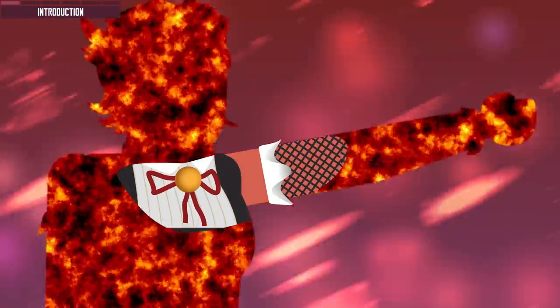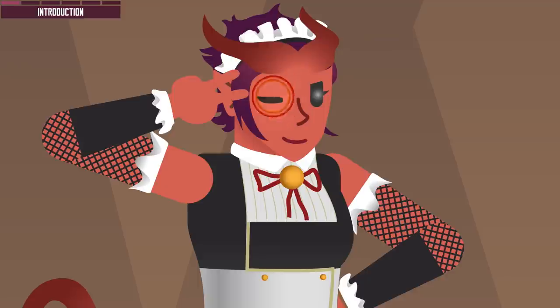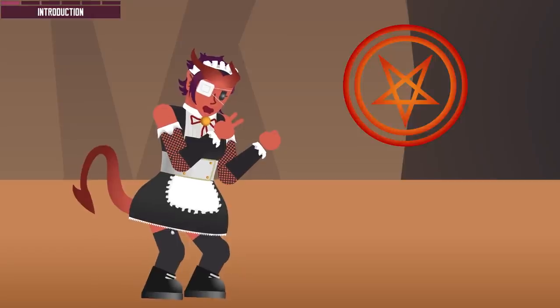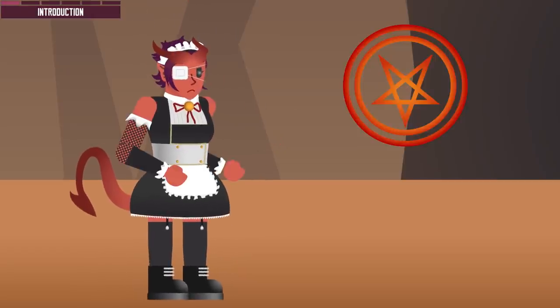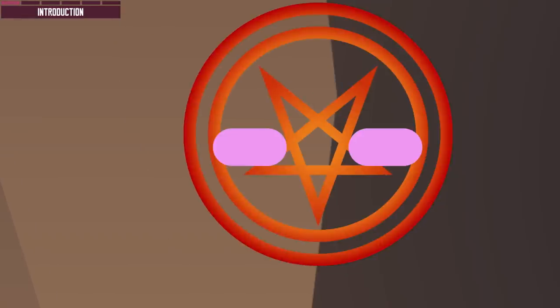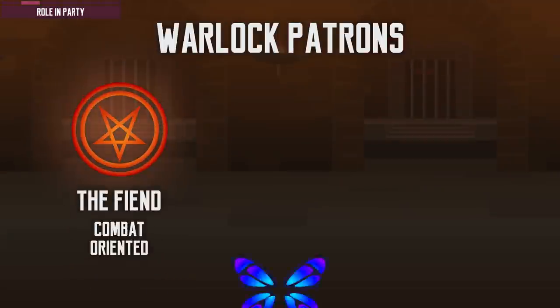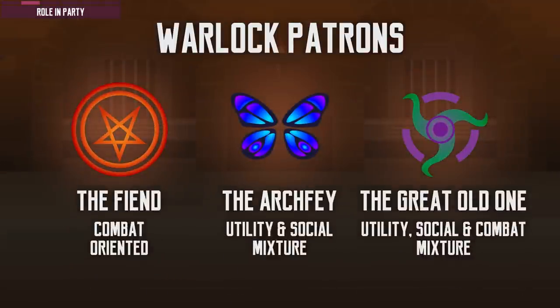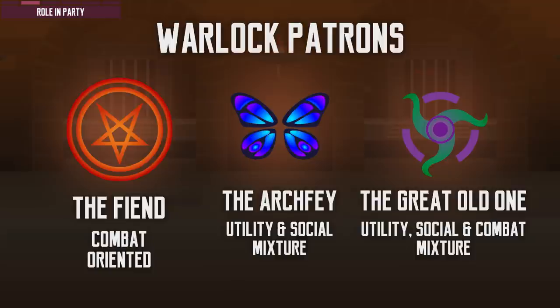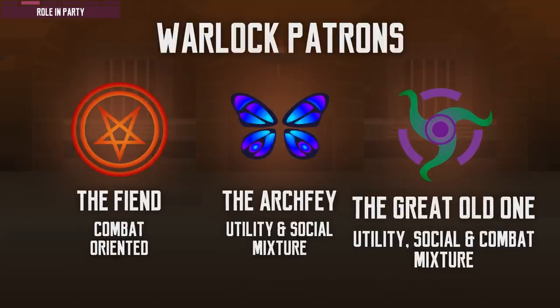Unlike wizards who gain their spellcasting ability through study, Warlocks receive theirs through the pact they form with a patron — power at the price of servitude. Thematically, Warlocks' relationship with their patron is one of obligation rather than devotion, as clerics do to their deities. Their relationship is also more personal. The patron could be of any origin: the types available in the Player's Handbook are fiendish demons and devils, fey lords and ladies, and cosmic extra-planar elder gods.